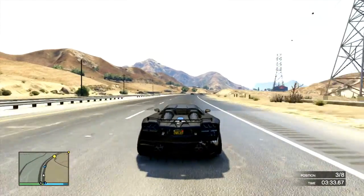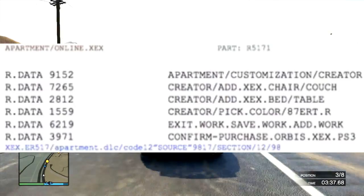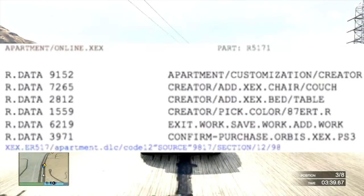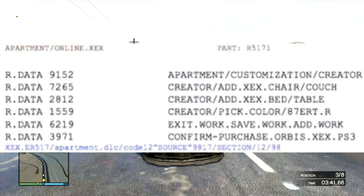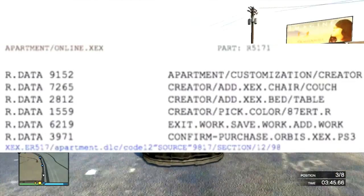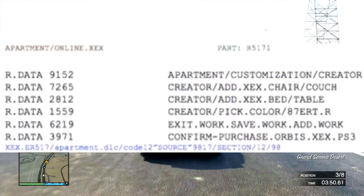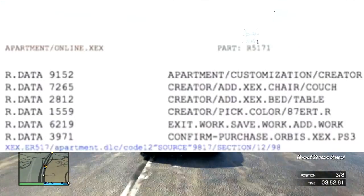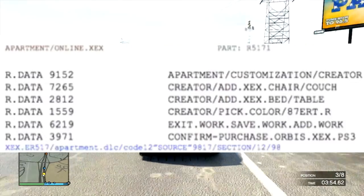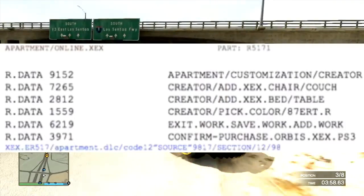I'll have the picture on the screen right now. So you can see Apartment Customization Creator — that's probably where you can access it. There's an option that says add XEX, not sure, probably Xbox. Then you have chair, couch, bed, table. You could change the color and save it. And then you have Xbox and PS3 — that's why I'm saying the XEX is probably standing for Xbox.